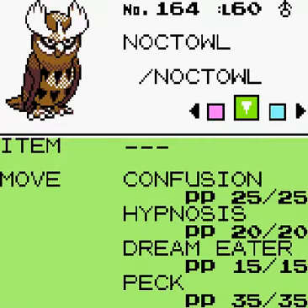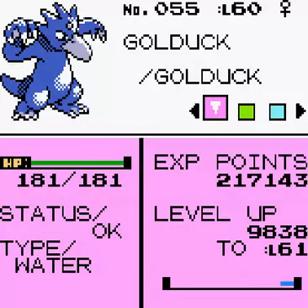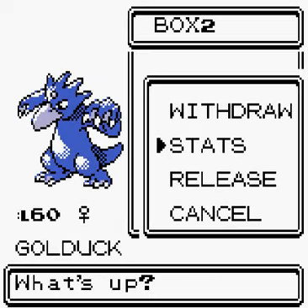Noctowl learned Dream Eater, which is good. Golduck — I think it learned Psychic. No, it learned Psych Up. And it learned Hydro Pump as well, which is good.